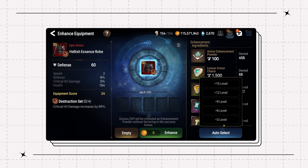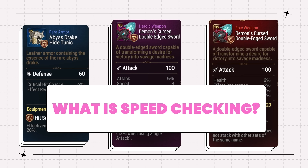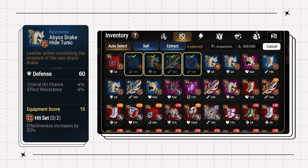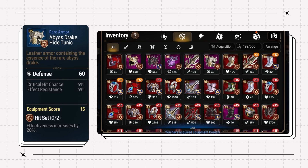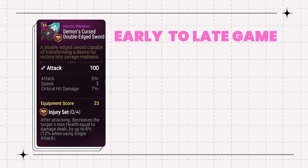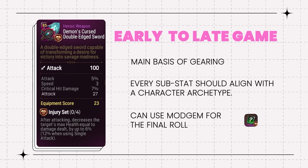Gear Rarities and Speed Checking. Let's talk about the gear you'll be rolling. Blue gear is all trash — destroy it. No one will ever use blue gear unless beyond desperate or you're a day one player. Purple pieces of gear will be your main basis of gearing, and you'll be using a lot of these pieces. You normally want a purple piece of gear to have every substat be one a character archetype would actually want altogether. That way, rolling it to any stat will be beneficial, and you just have to hope for decent rolls. If the fourth stat added is weak, as long as the other rolls go well, the piece can still be useful and even be modgemmed at the end to remove the final roll. I still use some purple gear on characters to this day, so don't rush past them until very late game.